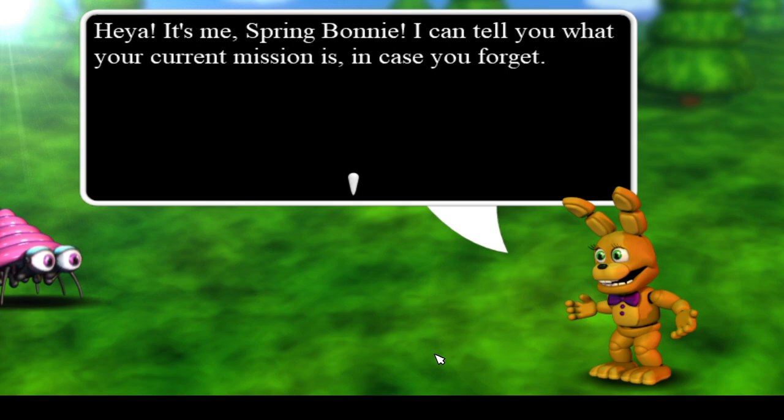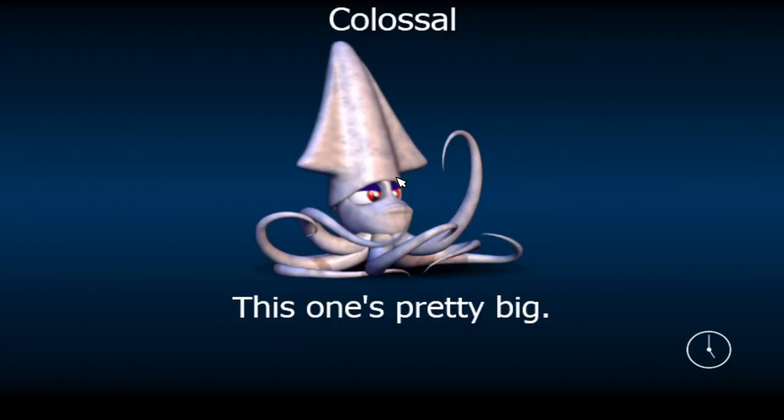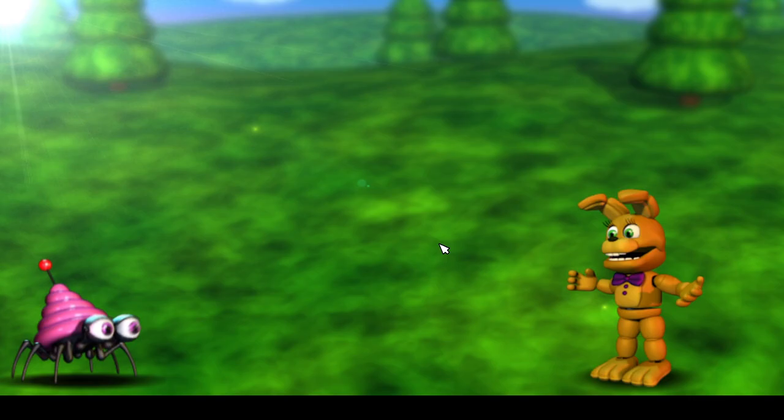So what happens when we talk to Spring Bonnie? I'm going to regret this, I feel like. Hey, it's me, Spring Bonnie. I can tell you what your current mission is in case you forget. Red Bear told you to go find the axe that is being guarded by Mr. Chipper. Go exploring — I'm sure you'll find lots of cool things around here. Thank you, Spring Bonnie. That was nice of you. You know what? I like you. You're a good person in the original game — you're a great person even now.